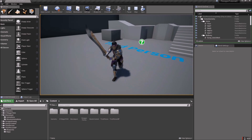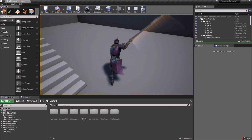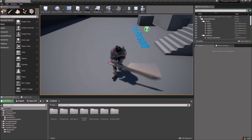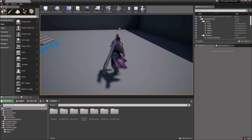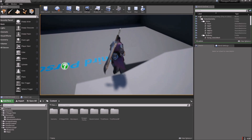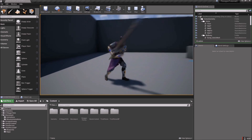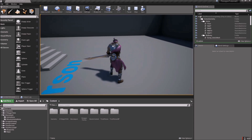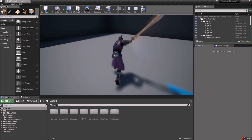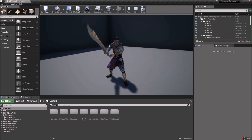We can increase the walk speed a bit and adjust the blend space by giving it a couple more divisions — it should be pretty easy to fix so we still have a nice smooth walk. And if you hold Shift you should be able to sprint, and your sword will quickly go to your back — sprinting mode. When you stop, the sword magically flips back to your hands, which I think is kind of cool. It's a magical sword.